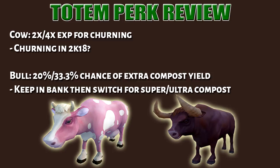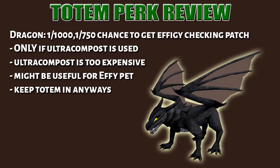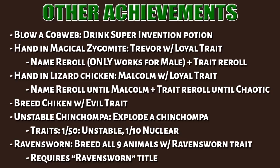For yaks, they give you a chance of finding a clue scroll when farming, but it only rolls once per farming patch. Clue scrolls are really easy to get these days, so I would not bother with this. And finally, the dragon perk gives you a really small chance of getting an effigy when checking a patch, but it only works if ultra compost is used. Ultra compost is fairly expensive, though it might be useful if you're desperately going for the farming pet. I would just keep a totem and a dragon in there anyway.